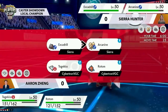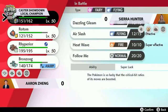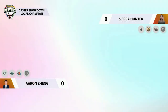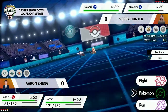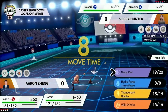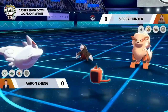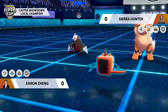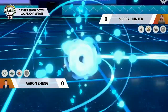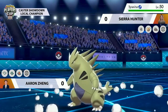The problem now is Bronzong is in the back asleep — Aaron needs to get it onto the field and work through those sleep turns to set Trick Room up. It won't be easy though, because Sierra has preserved her Dynamax. I wouldn't be surprised to see Arcanine swap out, Tyranitar come in with Sand Stream onto the field, and the Excadrill taking advantage of Sand Rush. It's going to be a switch apiece — Aaron brings Bronzong in replacing Togekiss, and Tyranitar is here paired with Excadrill.